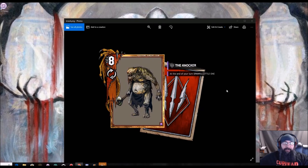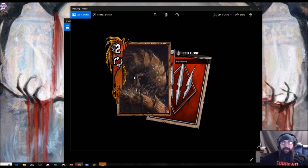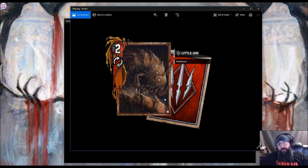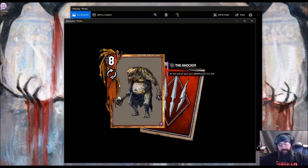The Knocker is eight strength, and at the end of your turn it would spawn a little one. If you've read the books, Geralt kind of steps on one — he calls it a little one, I think it's a barbagozzi. At the end of your turn you spawn one of these little ones, which is basically just a small barbagozzi, but it has resilience — two strength with resilience carryover. So if the Knocker gets answered next turn, it still gave you a two strength resilient unit. If it doesn't get answered it keeps piling them on. If you've got frost, it's just gonna get eaten up every turn, so frost keeps it from having carryover.